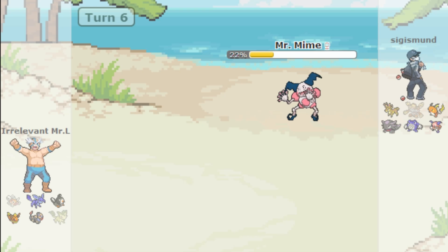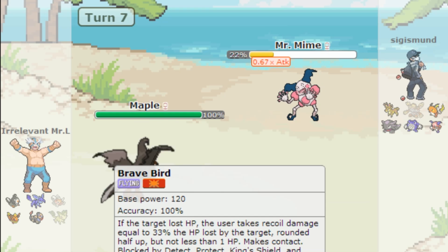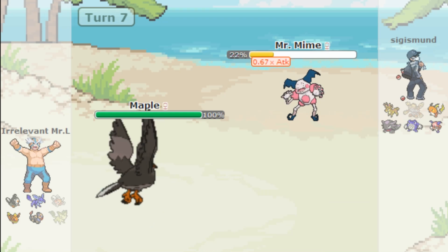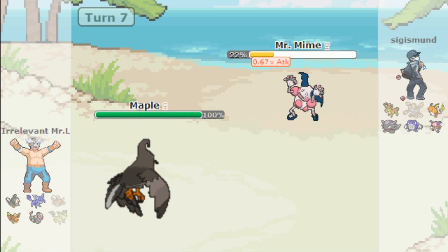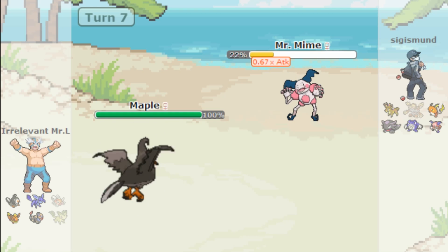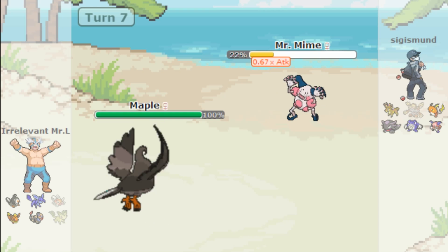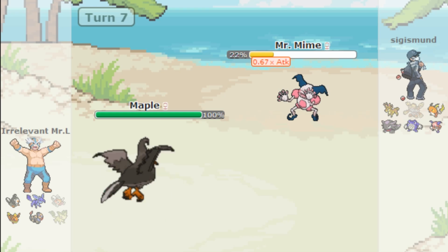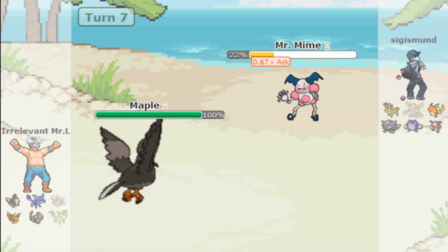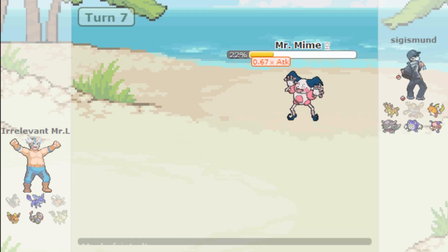I'm going to send out Staraptor and use U-turn. I hope they don't have Shockwave but I got that Intimidate off and used U-turn. We didn't live a Shockwave hit — the Eviolite is what helped us survive. They go for Icy Wind with Technician boost and it OHKOs even through Eviolite, which makes sense. Glaceon comes in and I'll go for Ice Beam — defense is my highest stat.